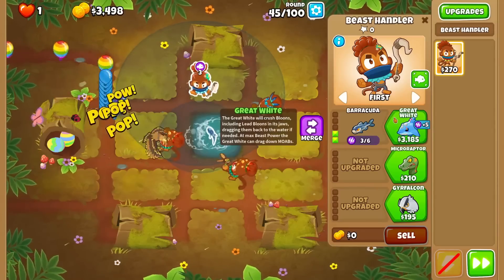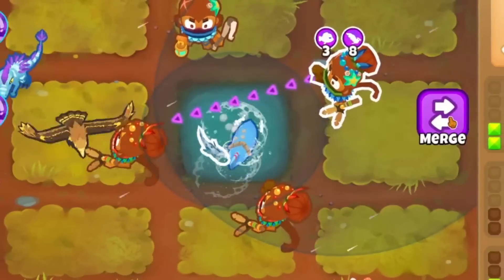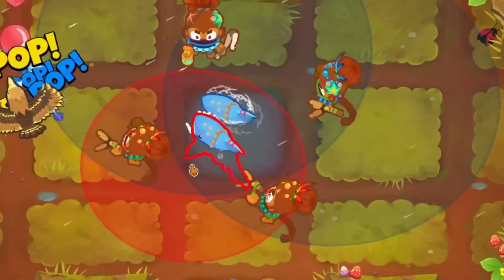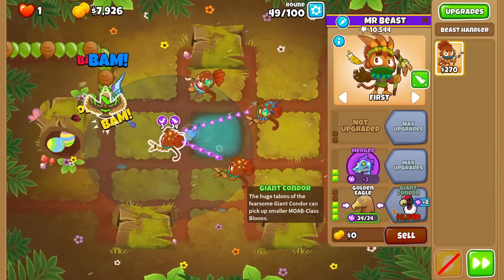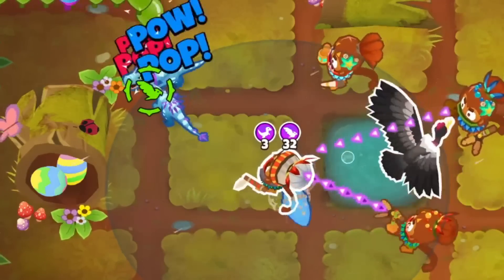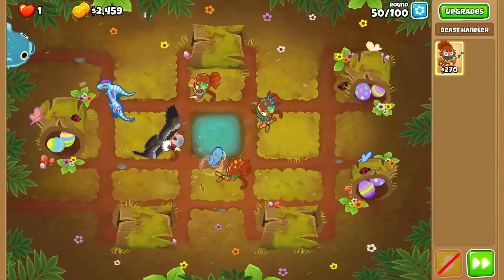Afraid of future blimps, I decided to get down a great white ASAP. These guys pull mobs into the water to their death, as well as dealing tons of damage to bigger blimps that they can't one shot. This rounded out our defense as well, and we were back on track to getting our third eagle upgrade. But because the condor is our only tower that can see camos, it's pretty important that we level him up.